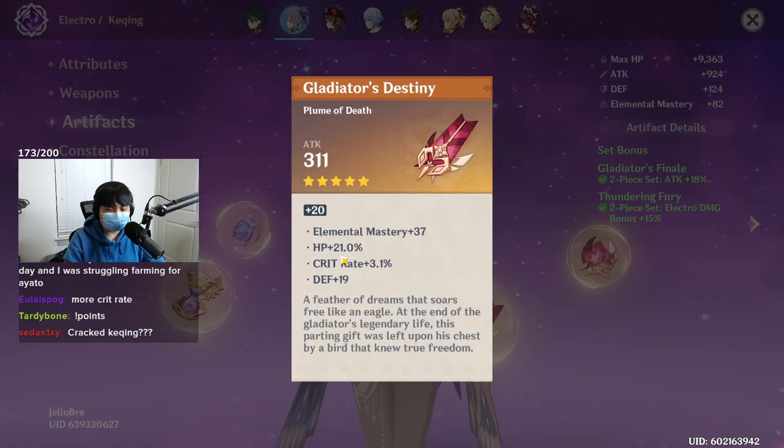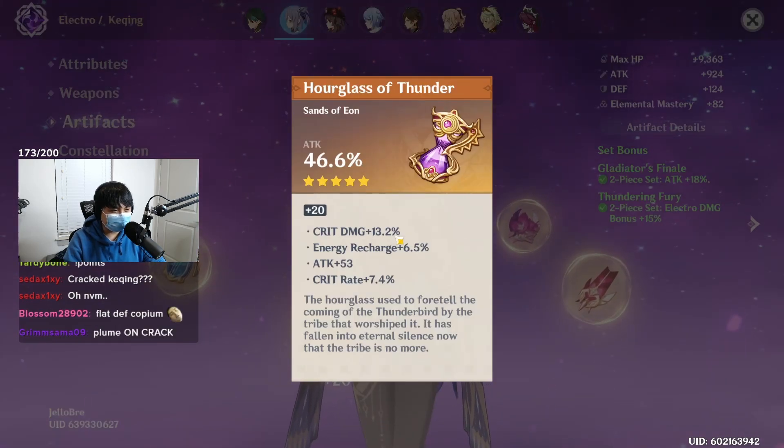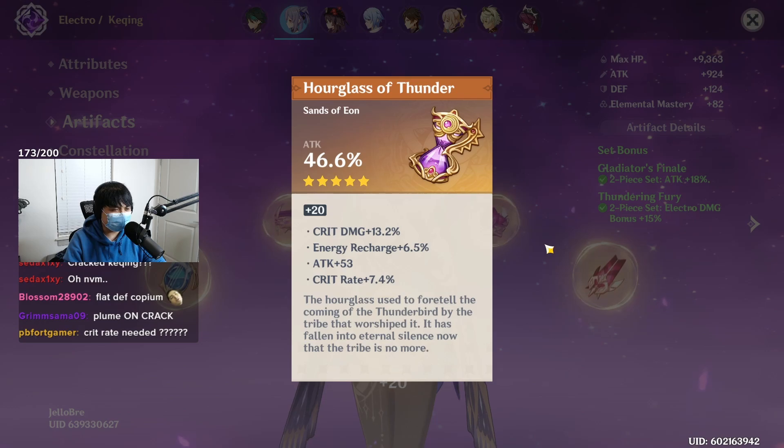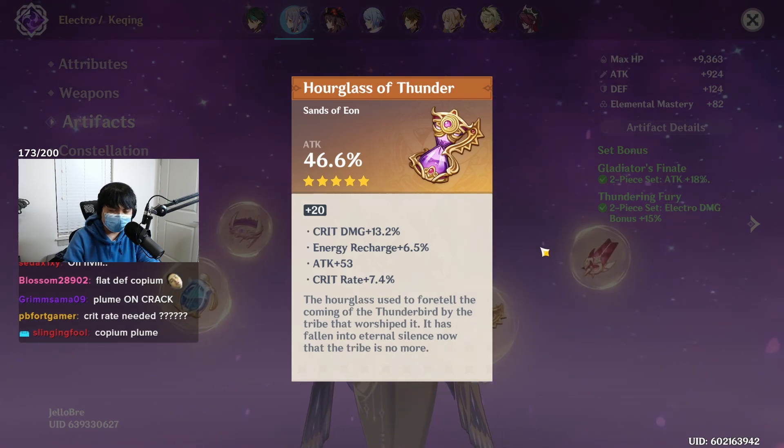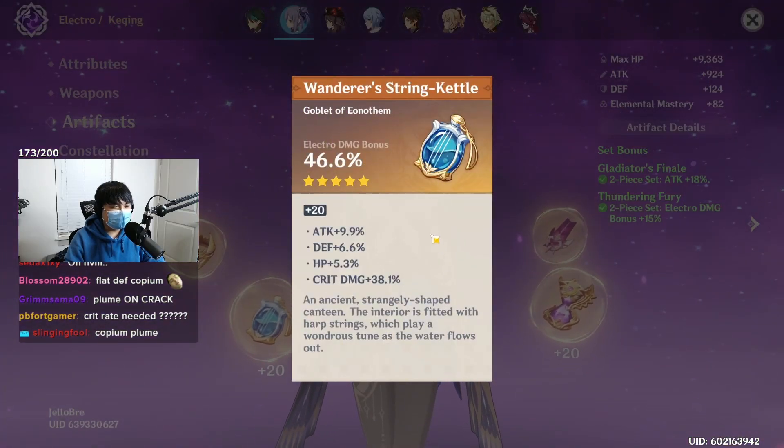21 HP — this should be a Bennett piece if anything. You need crit damage on this one. Attack sands, 13 crit damage, 7% crit rate. Wait, why is everything so low but you have over 200 crit damage? Oh... that's why.